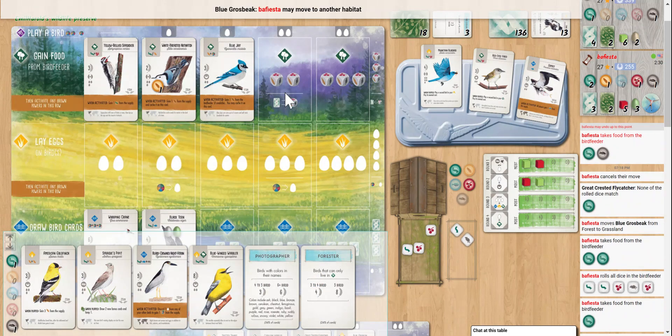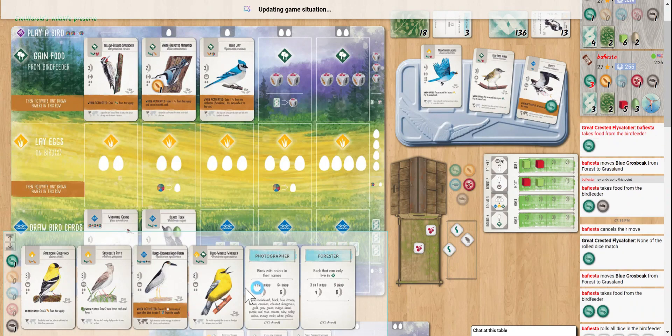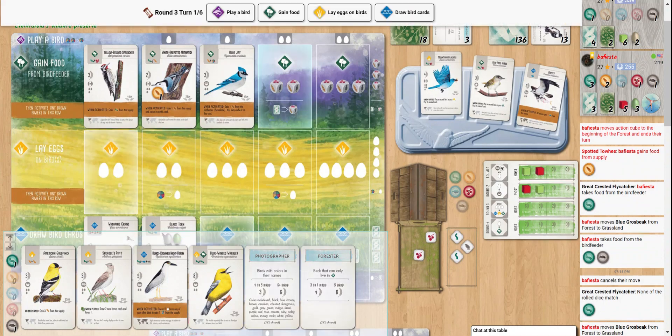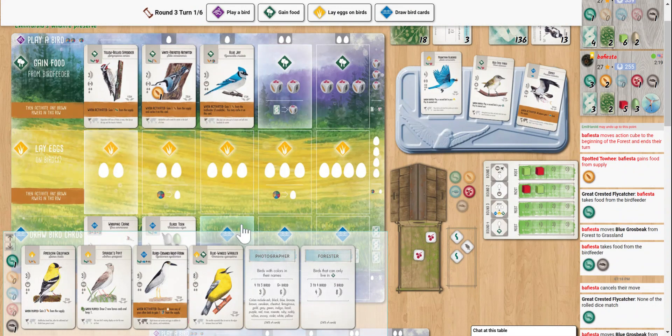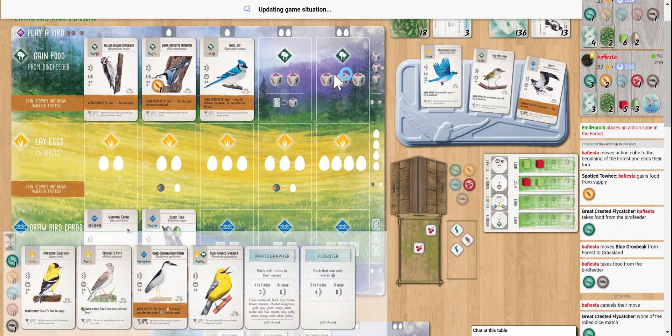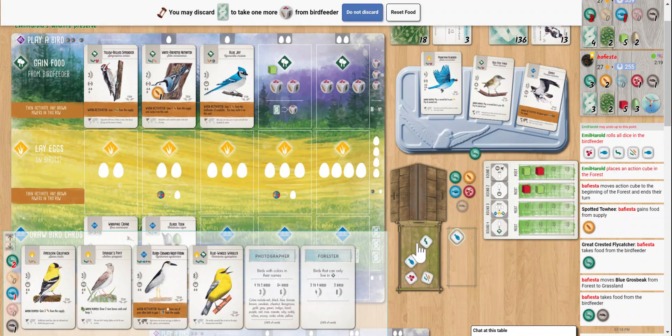Yellow, white, blue — that's three, four, five. We have all six for our Photographer — so that's nice! We got to re-roll on the tray now. Let's take it. That's nice, we'll do that.